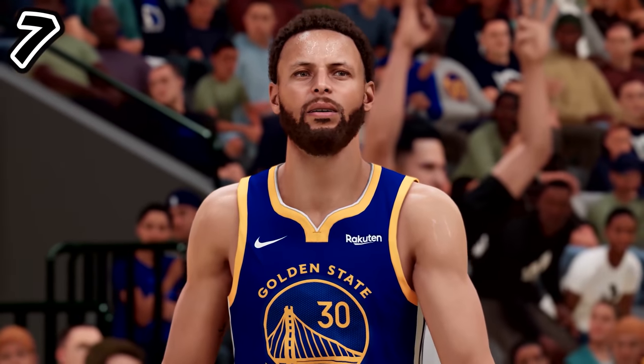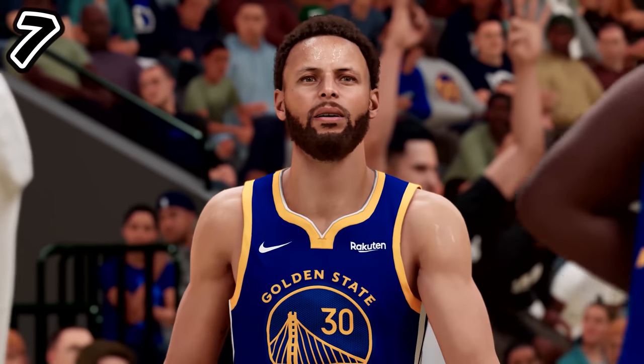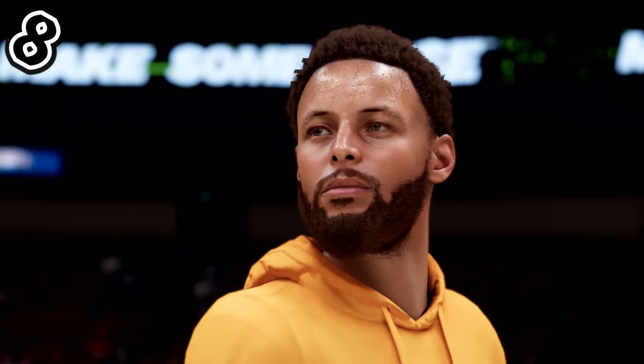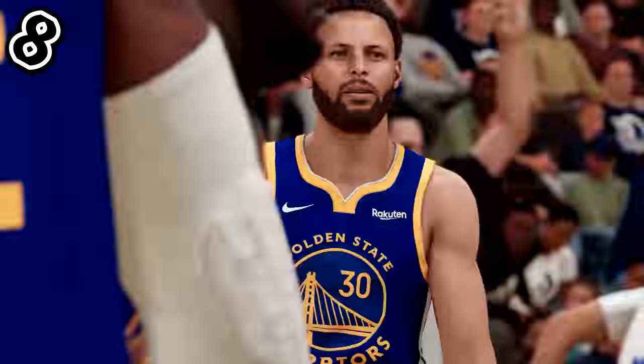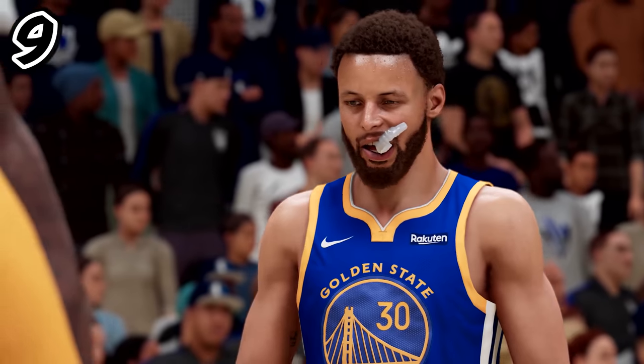Number seven is Steph Curry — oh my gosh, he looks so realistic. It is insane. Not just the face but the body scan, all of it. The lighting on him is just crazy. Number eight is the lighting itself — look how it's reflecting off his forehead, his shoulders, the sweat, even the mouth guard he's chewing on. It just adds a whole different dimension to the simulation.